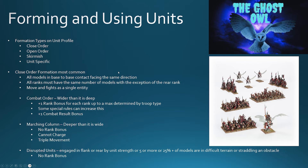Close order formation is the most common. Essentially all models are in base-to-base contact and they're facing the same direction. All ranks must have the same number of models, with the exception of the rear rank, and they move and fight as a single entity. The three infantry units shown here are very much in a close order formation.